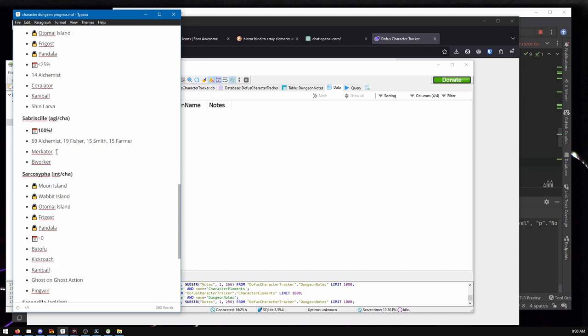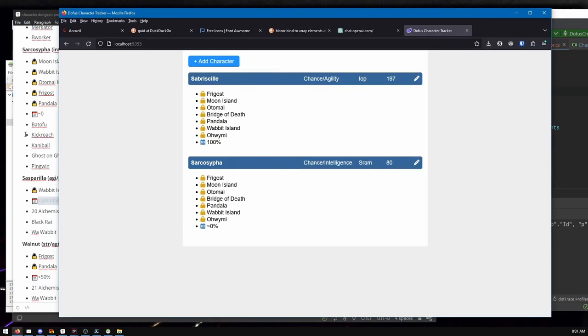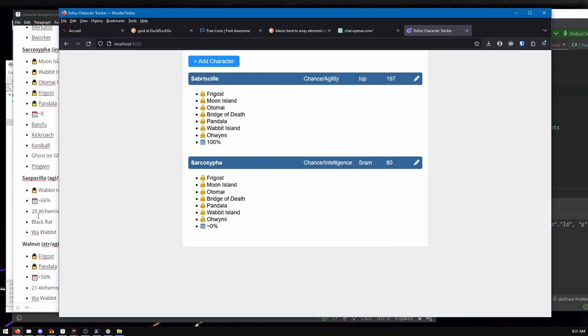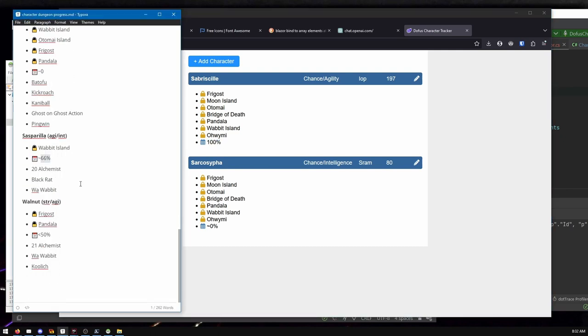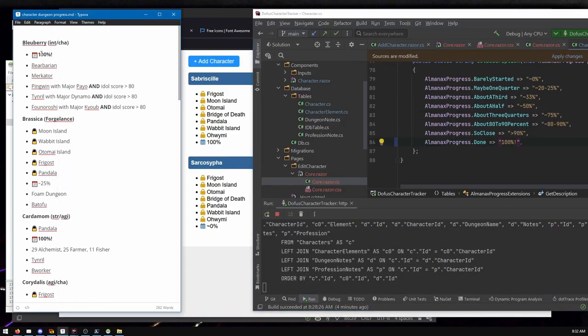Even though I know to never trust user input, it's still so easy to do the wrong thing in Blazor Server. You have to know your stuff to use it well. And even then, I'd like to think I know what I'm doing and I still screw up. Pros and cons to everything though — Blazor Server is very convenient. The ease with which you can do things quickly is also a genuine benefit.